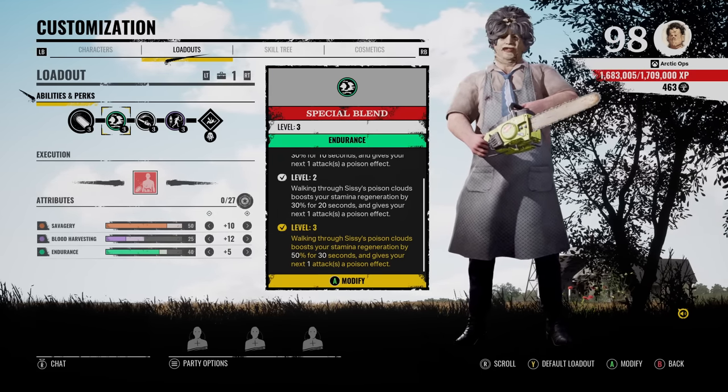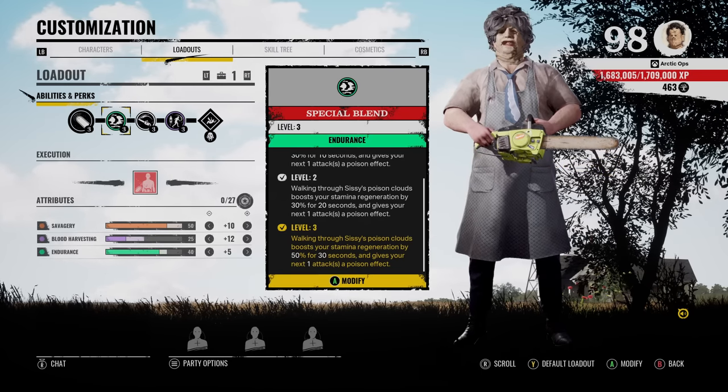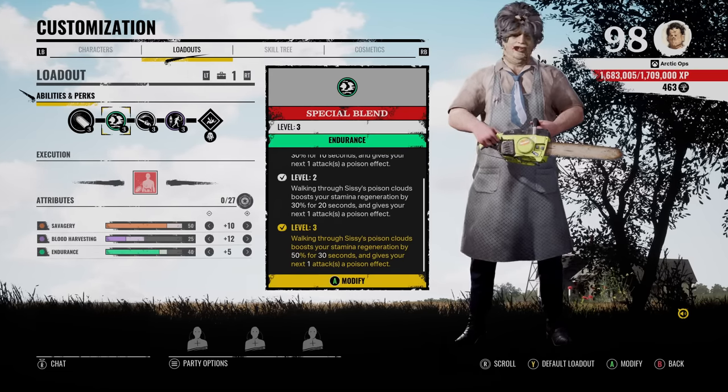And you already know, if you apply that poison onto a victim, that victim will be all wobbly, giving the player a hard time to control the victim, and also slow down the victim. Requirement number two, you do need a Sissy on your team. So this is a very situational type of build.